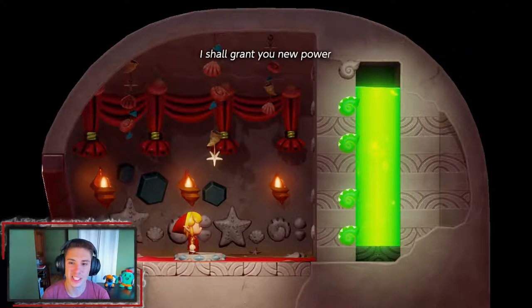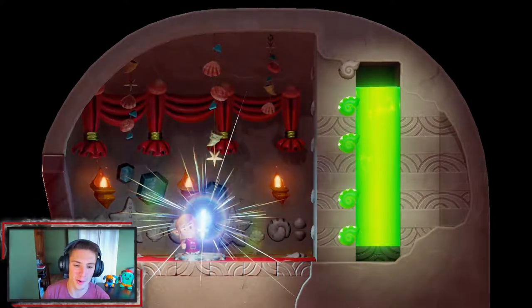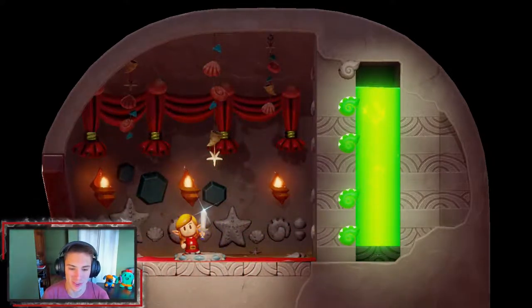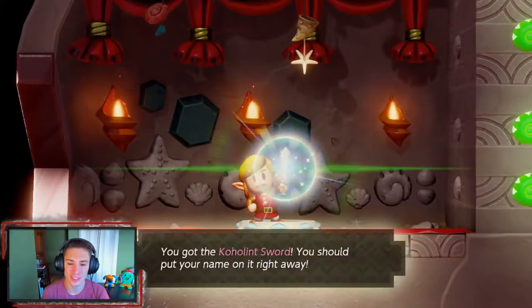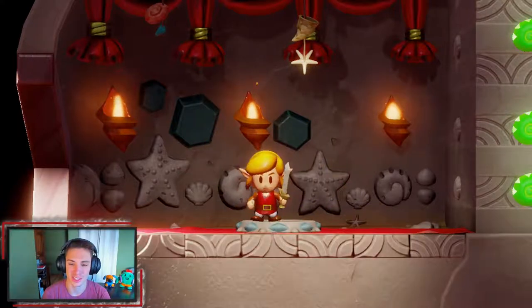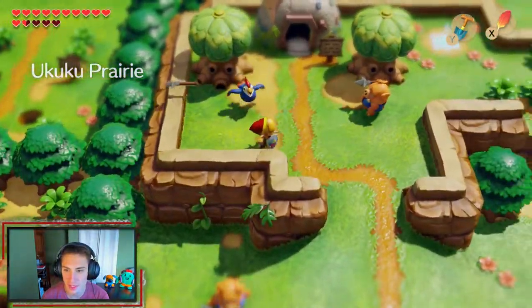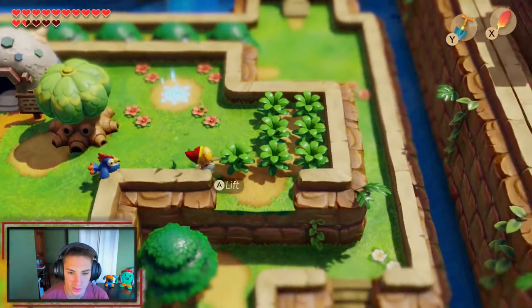This is the Razor Sword overhead — it will grant us new power. We are upgrading our regular sword into a better sword, obtaining the Koholint Sword. 'You should put your name on it right away' — considering we lost the first sword. This sword is awesome — it's equivalent to the master sword, and when you have full hearts, you can shoot light beams out of it, which is really cool.